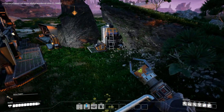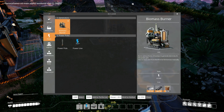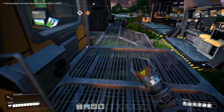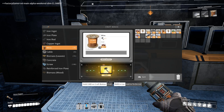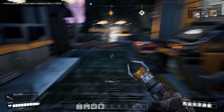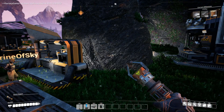So should we get the chainsaws first or biofuel first? I guess biofuel should be the first thing, right? Biofuel is good, because that'll enable us to get less hand-collecting happening. I'm going to focus on reinforced iron plates mostly, so that we can build assemblers and get stuff going. What do we need for power plants though? I'm building them right now.